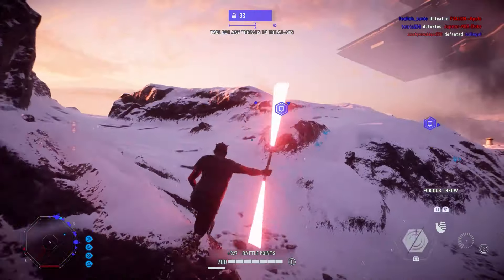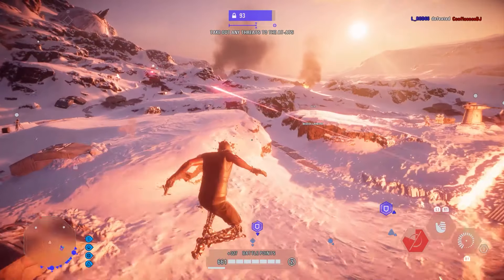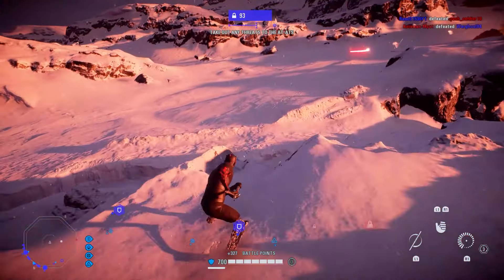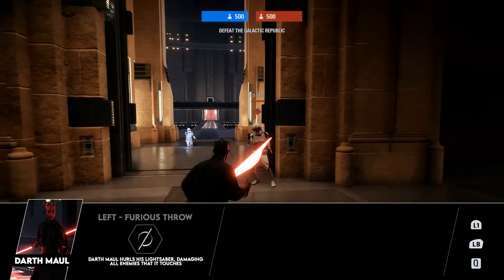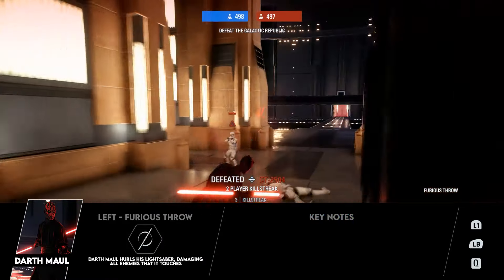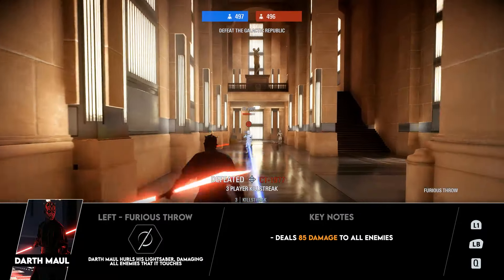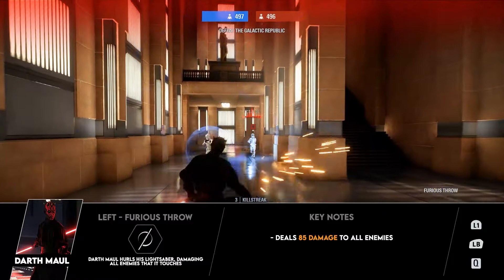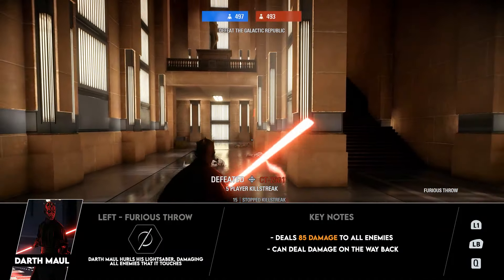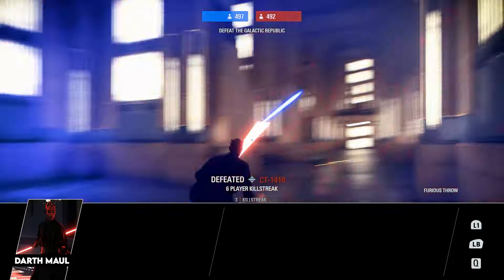Moving on to his abilities — he has a fairly well-rounded set that suits and arguably defines his playstyle, since he is probably more dependent on them than most other saber heroes. His left ability is Furious Throw, causing Maul to throw his saber out in front of him, damaging anyone along the way. It deals 85 damage per hit, slightly faster and with a bigger area of effect than Vader's. It can also deal damage on the way back for essentially 170 damage total, with only a 7.5 second cooldown.